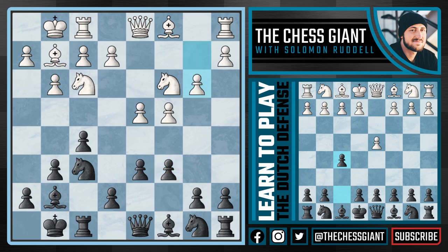One of the main ideas in the Dutch Defense is to prepare an e5 push. Here I like the move queen a5, activating the queen and also supporting the e5 push — and that's what we're going to do the very next move. Let's say white plays bishop b2; we're now going to play e5, advancing right in the center of the board.